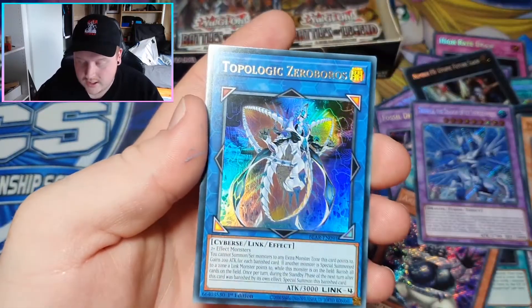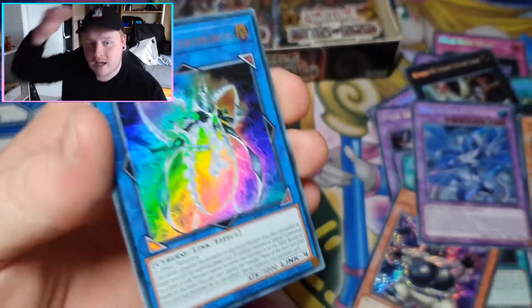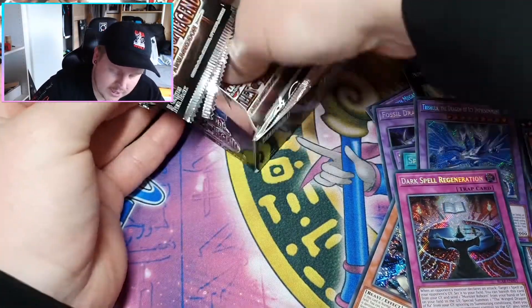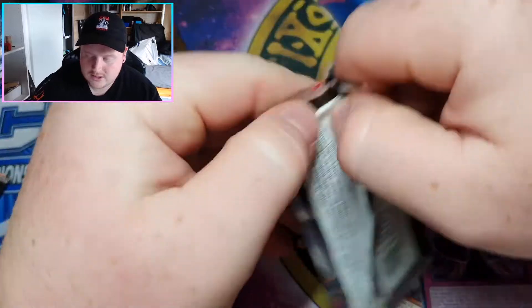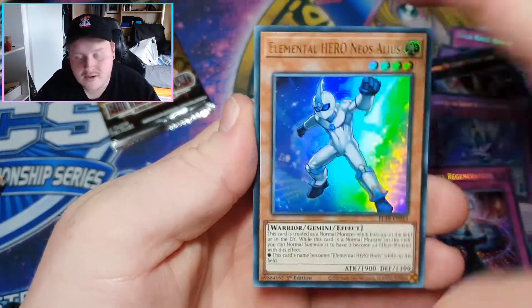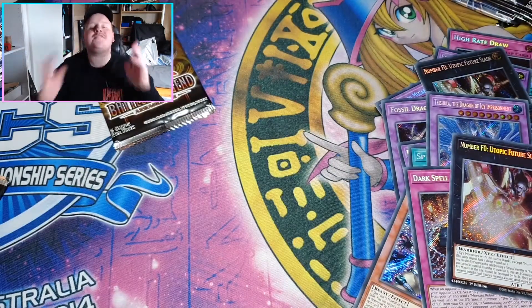I should have had TCGplayer up when I was getting ready — I can't be bothered now, I'll just smash on and have a look afterwards. Obedient Schooled — get out of here. Goyo Guardian. Topologic Zeroboros — insane! Thank you for the Arata, Konami, I love you. Goyo Defender. And Darkspell Regeneration. Come on, how many packs we got left? Seven packs. I'm gonna get some hype and that's gonna be the Utopia — or the 10,000 Dragon. I'm gonna open that last.